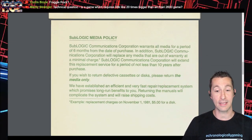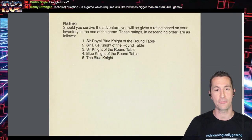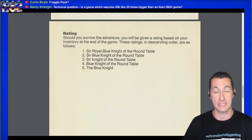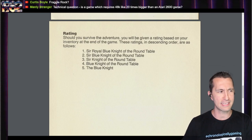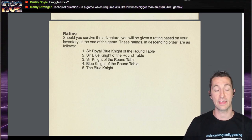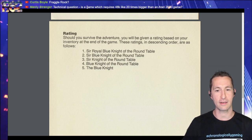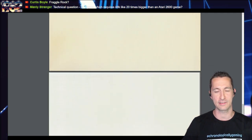That opening is pretty much all we have for the introduction of how this game is played. It's called an adventure, but it's a bunch of things — like a role-playing game, an adventure game, a tabletop Dungeons and Dragons game. At the end you'll be given a rating based on your inventory — you could be Sir Royal Blue Knight of the Round Table, or just the Blue Knight. It's a very strange rating system.